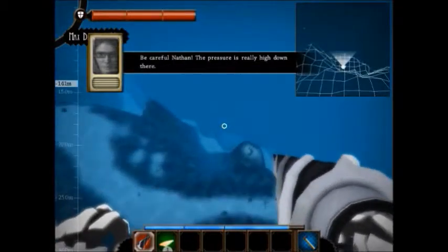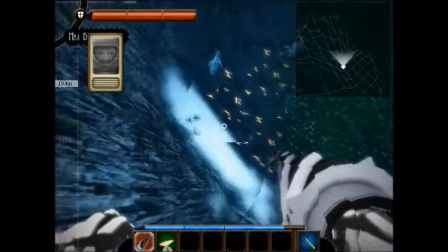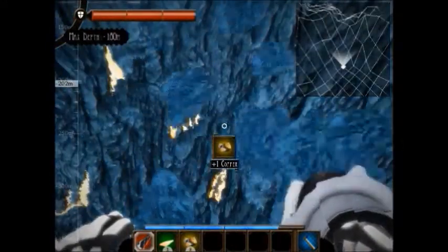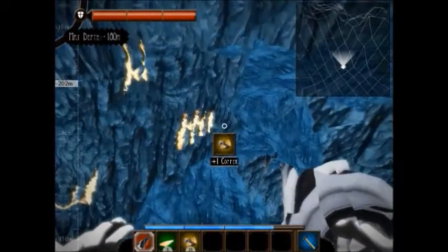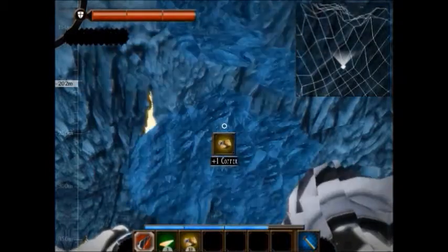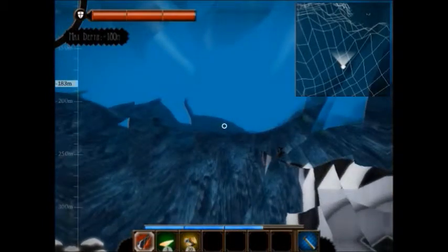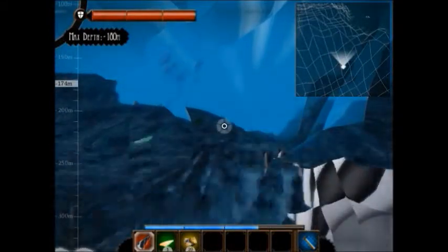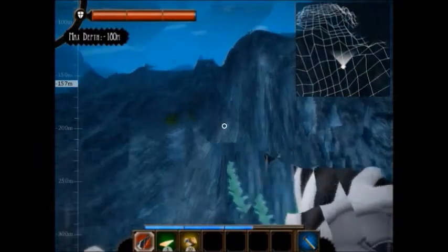Be careful Nathan, the pressure is really high. Let me show you guys what I'm talking about — your helmet begins to crack because I don't have the right helmet. I'll collect a few and go right back up before it actually breaks. Going up now — when you reach normal pressure, your helmet repairs. That goes for the submarine too.